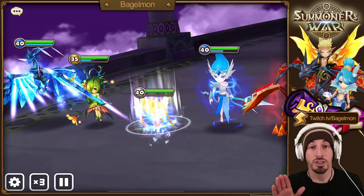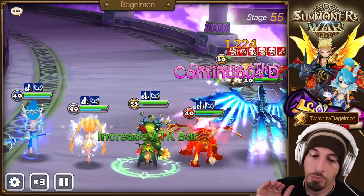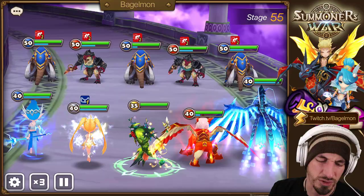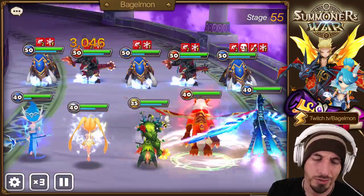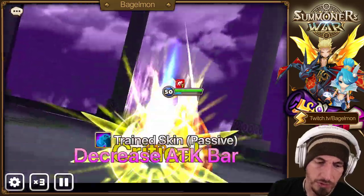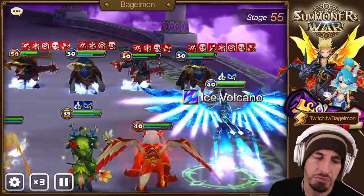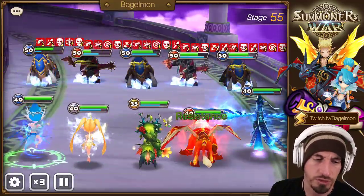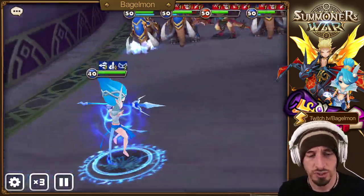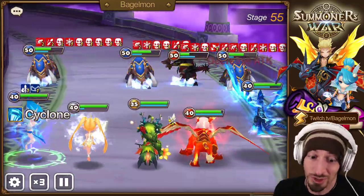Is she better than Beretta? Everyone's using Beretta. Beretta does a single target attack bar decrease with dots too, but doesn't do any speed break — she's got the speed break in her kit. He's got a speed lead, but you could use Fran or other speed leads. I do like her a little bit better than Beretta. She's not a must-build — if you already have Beretta or Water Homunculus, you might not need her. She's going to be a good dot monster for TOA hard. You could also use her for Hall of Heroes and Secret Dungeons for CC — she decreases attack bar and decreases speed, similar to Spectra and Tyron.